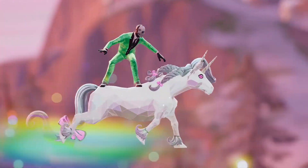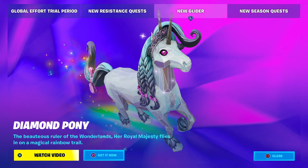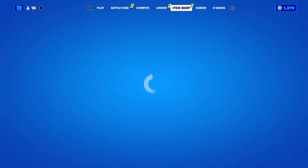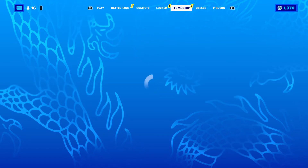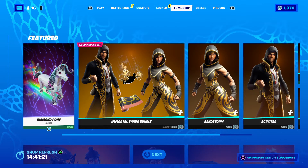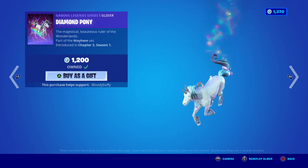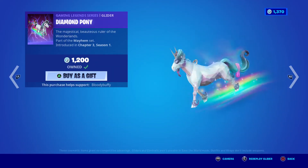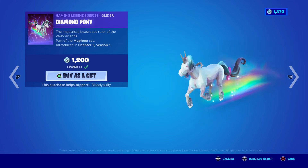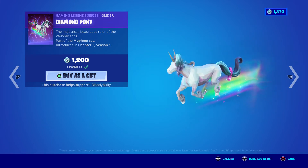That's so cute! So let's see what's in the shop. And there we have it — the Diamond Pony glider, the 'pooping gun glider' according to Tabor. That's lovely, can't wait to use her. Thank you again, Jay.